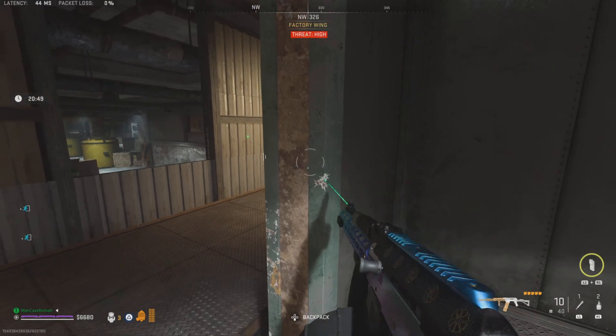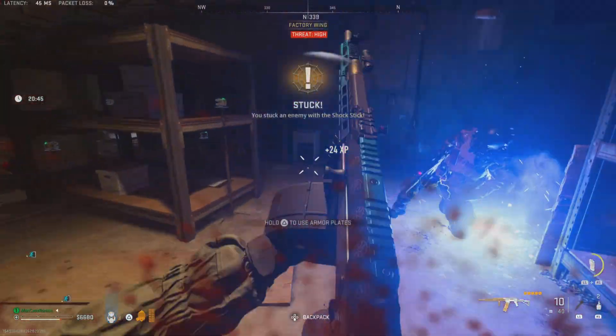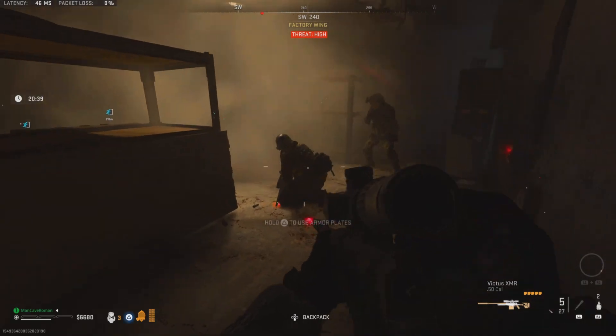I'm using DDoS to run fast to him. Throw another shock stick at him so he stays in place. I'm using the bullets — it breaks his armor, and then I'm switching to my sniper rifle.